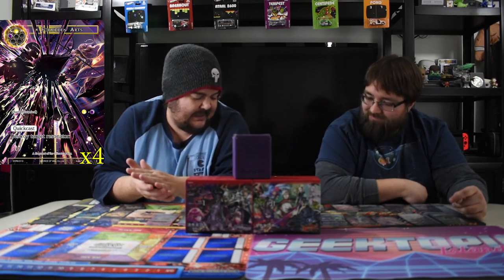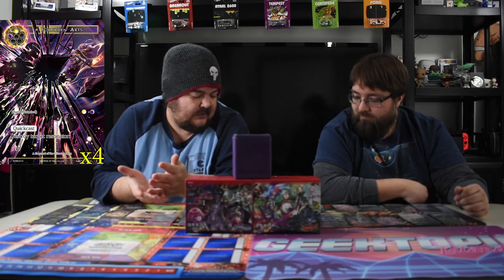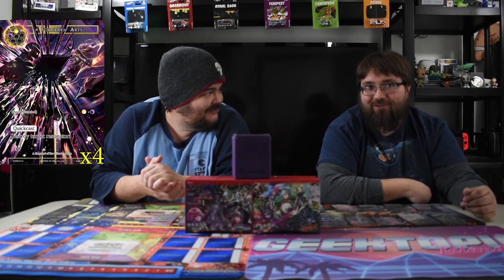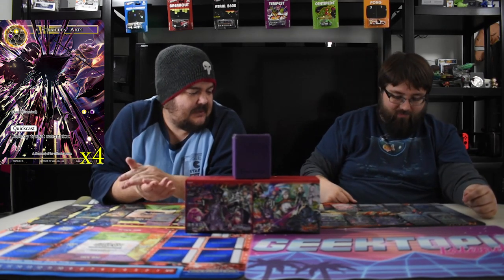The final historical card I run is Forbidden Arts — white-black for two, Quick Cast, destroy target resonator. This deck is mostly red-green and black, but this card is historical so I can cast it for any color I need. It's just there to kill a dude — you don't even look at your stones, just tap your things and kill that dude.